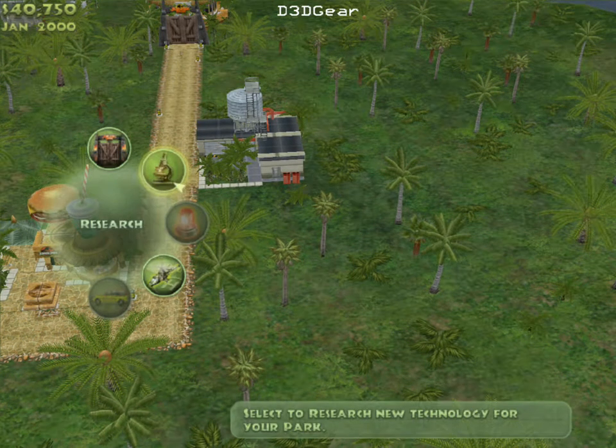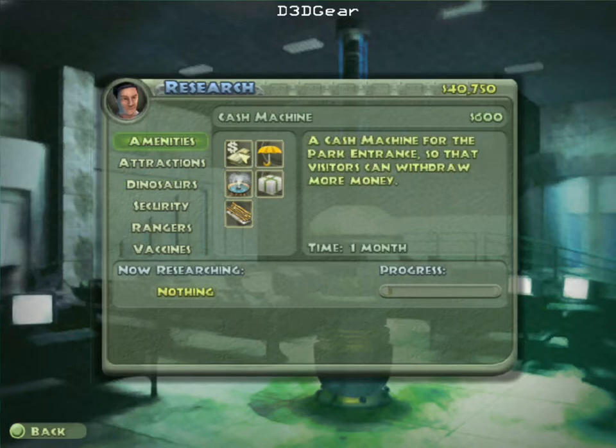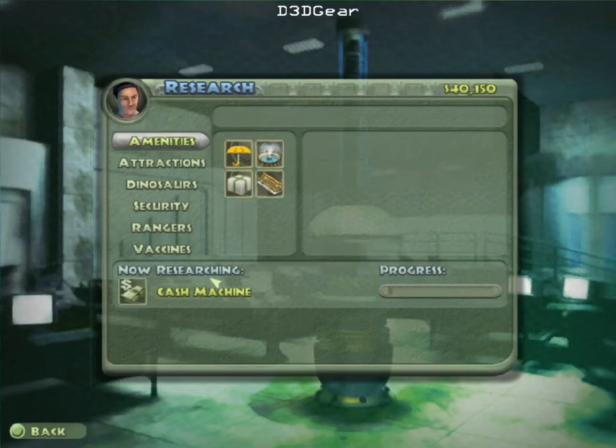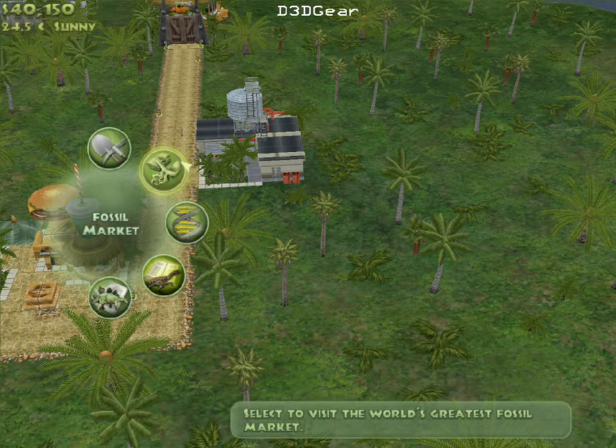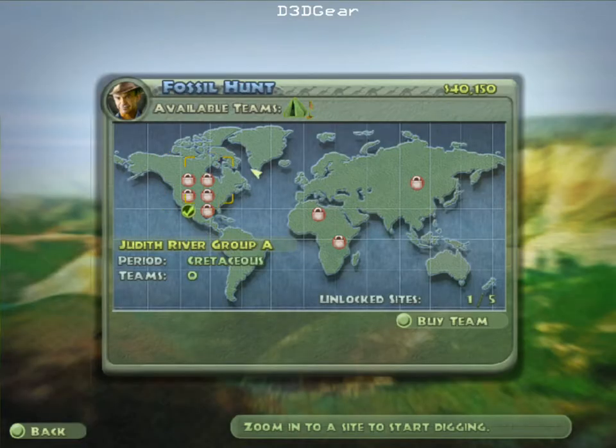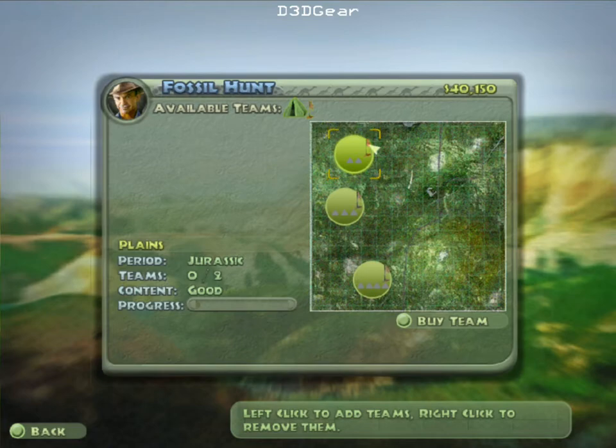And we're gonna start researching. First thing we're gonna research is a cash machine, so that visitors can obtain more money when they run out of it — because we want their money. After that we're going to be able to build a larger range of dinosaurs and have a lot more dinosaurs in the park.